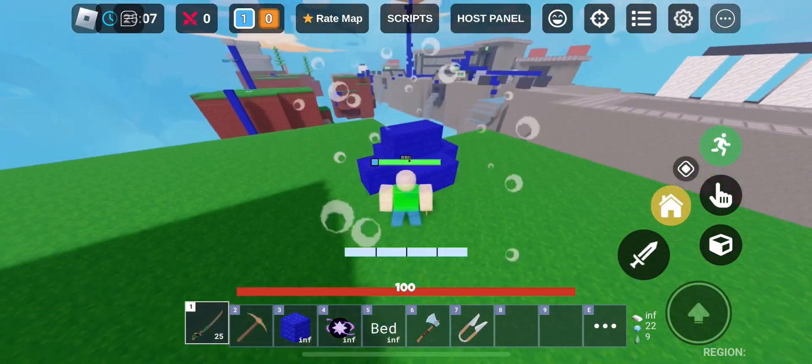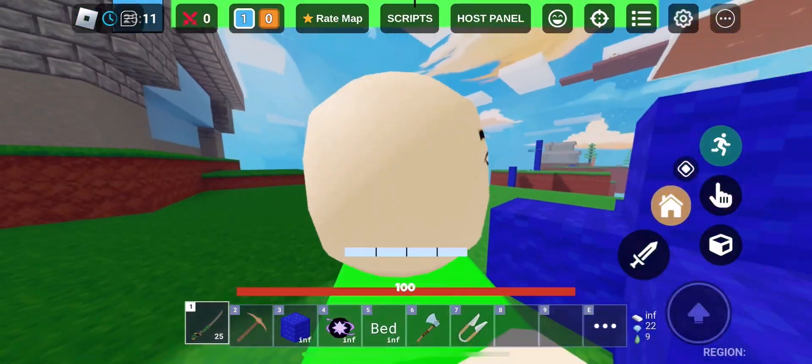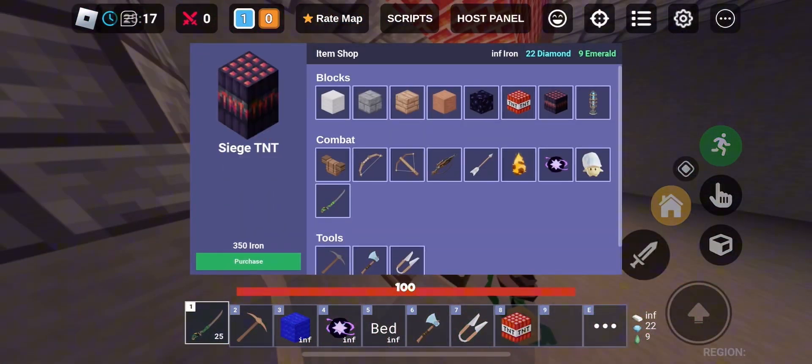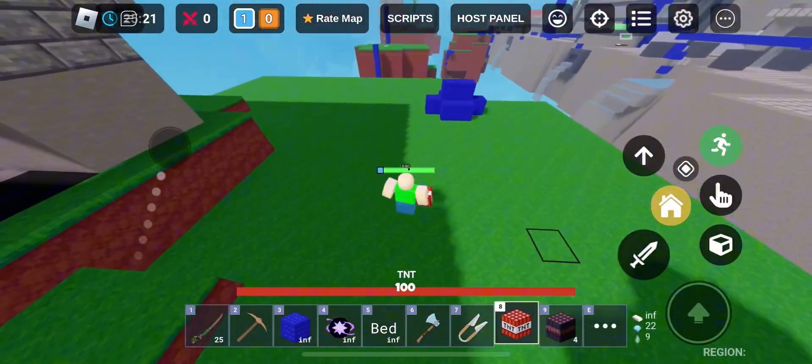Yes, you saw that — even fireballs can't beat this. And so is this the best bad defense? Let's test it out with TNT now. If it beats this, it's better than those 500-layer obsidian defenses.